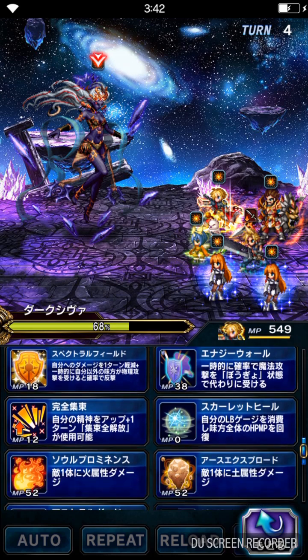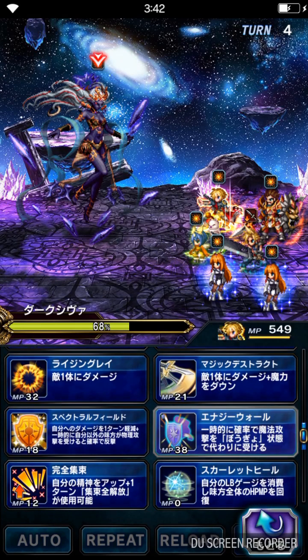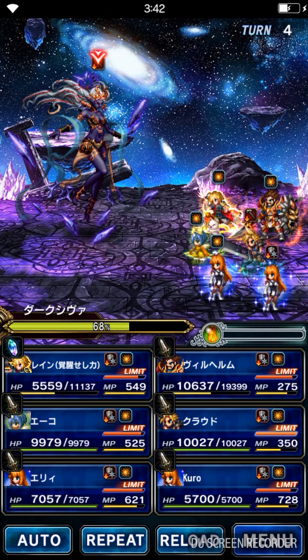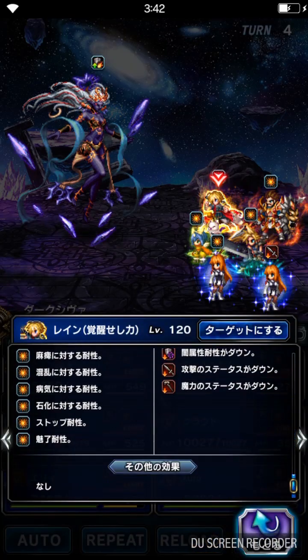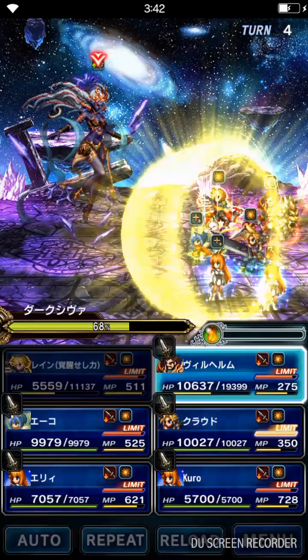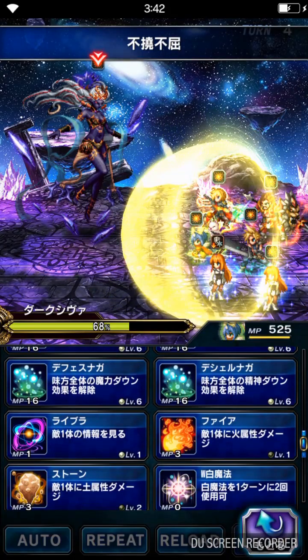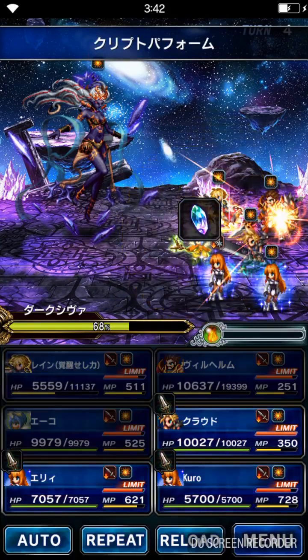In this turn, Rain is going to cover — I think his cover is off right now. Wilhelm is going to provoke again — provoke is off too. Now we're going to heal and increase the summon gauge.